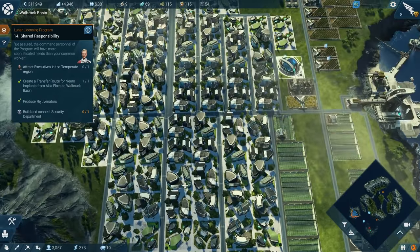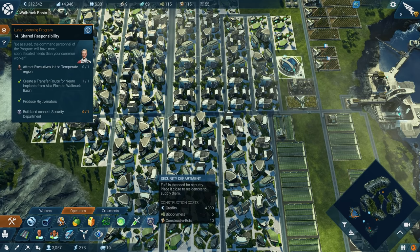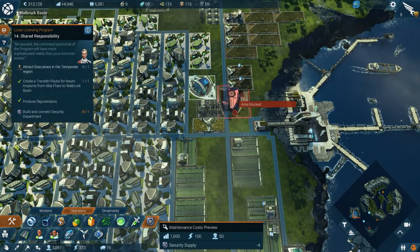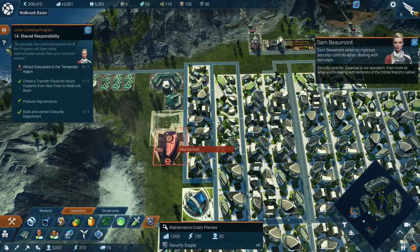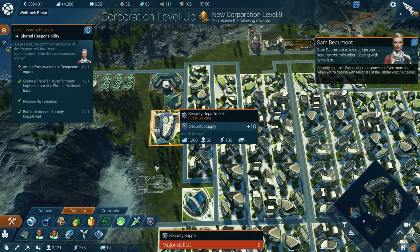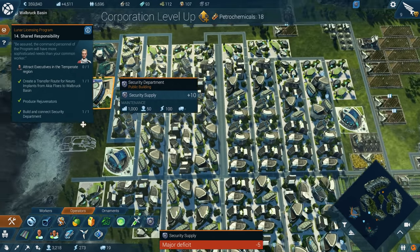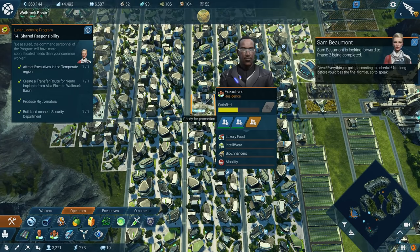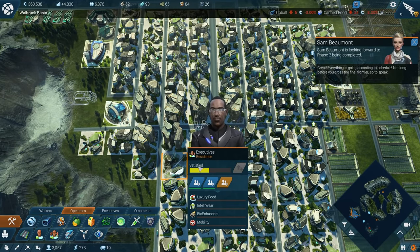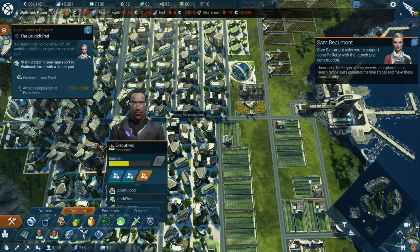We've done all this — now we just need to build our security department. I'm assuming the reason why we needed to transfer that stuff is I think the security department costs... no, it actually does not cost that. Let's get you — where can we stick ya? Security controls, essential in our space. Still have a major deficit — a thousand credits in maintenance. We can upgrade. Everything is going according to schedule. Not long before you cross the final frontier, so to speak. I hear John Rafferty is already reviewing the plans for the launch ramps. Let's complete the final stages and make those plans a reality.